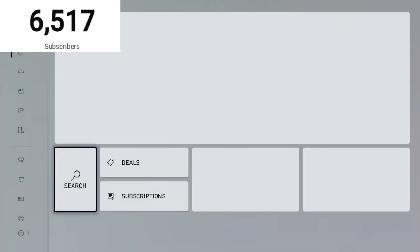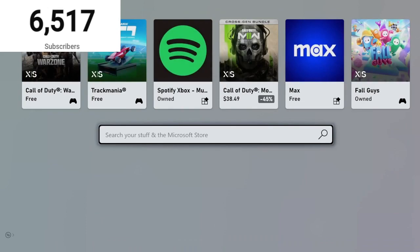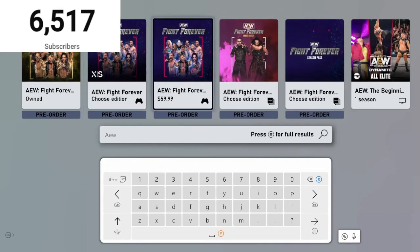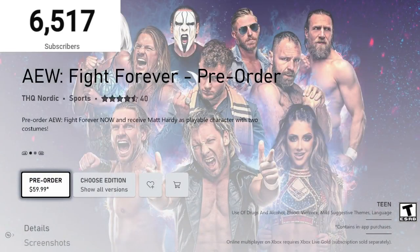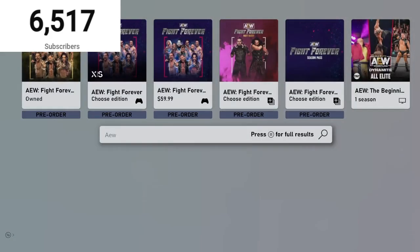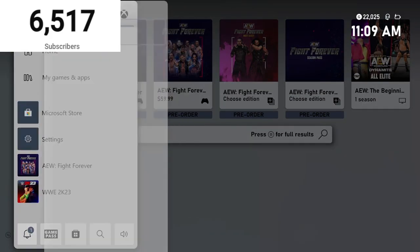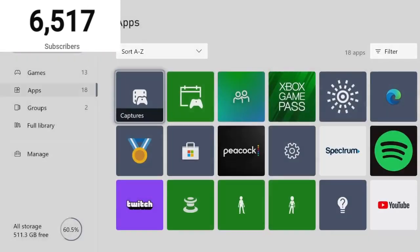Now go back to the Xbox Store and type in AEW Fight Forever. Make sure the price is $59.99 — this shows you guys you're back home in the USA, not in New Zealand. That's how you play AEW Fight Forever early. Now we'll go to the Twitter page and check out what's going on — the AEW day one patch has been released.